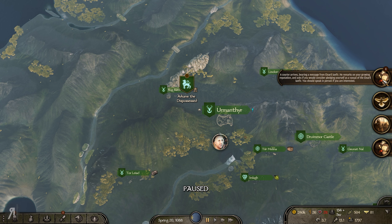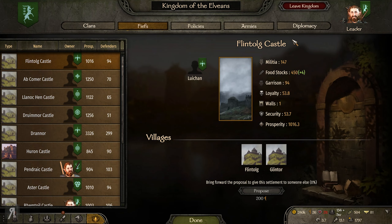We were able to defend against the town, and the Nasaurians absolutely just got obliterated. No herd problems or anything like that. What do we have here? He remarks on our growing reputation and asks if we would consider pledging ourselves as a vassal of the El-Naril-Yanphir. Who's that? Is that the Elvians asking me? It might be the Elvians asking me.